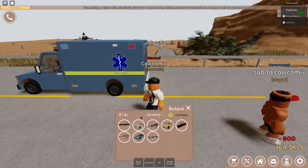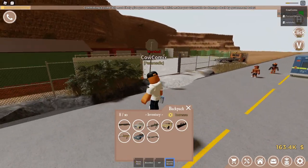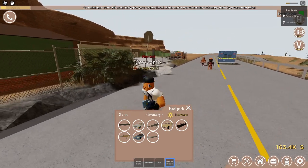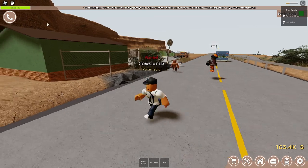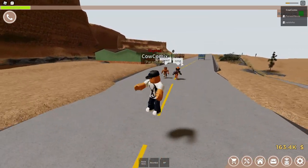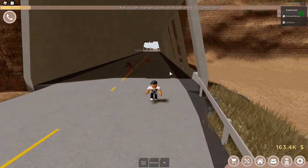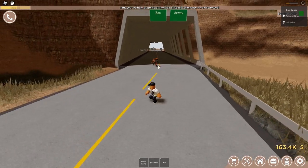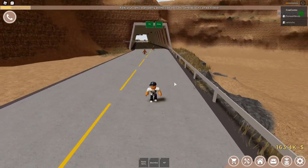Here's the stamina booster. As you can see, if I run and jump around I get pretty tired and then I just have to walk. But if we take the stamina booster, we have infinite stamina. Look, I can outrun these people. They ran out of stamina, but I still have plenty. That's funny.